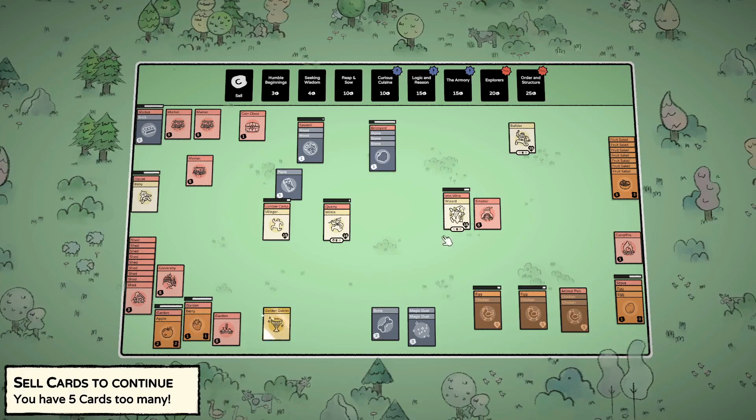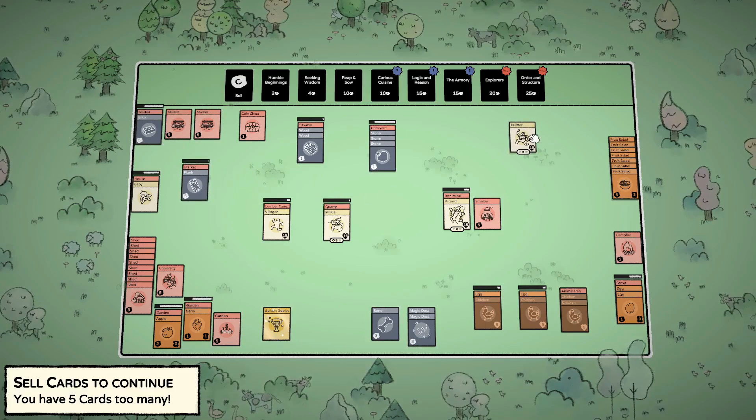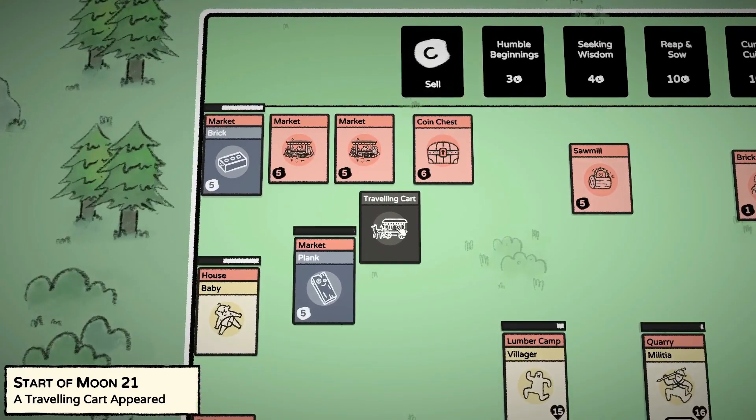We still have berries and apples so we're not quite in trouble yet. As soon as we get a little more cash we're going to buy a few packs to open something up. We need to sell five cards — we'll just sell these bricks and planks.